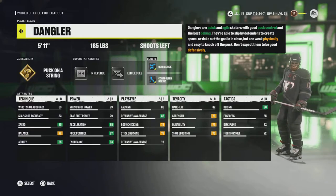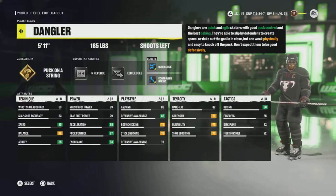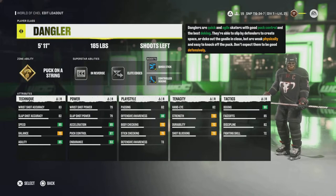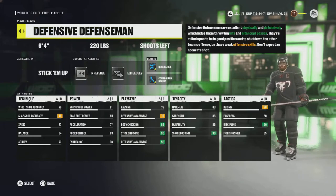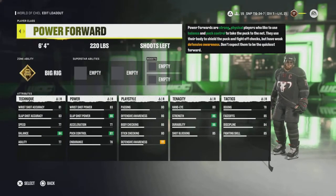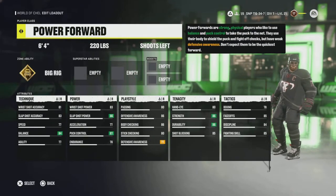Hey, how's it going? It's RedChamp here. I just wanted to go over a couple of changes from NHL 21 to 22. A lot of new players are moving over and a lot of the builds have had some small changes to them, such as the power forward's body checking, which has been drastically increased from its base 21 counterpart.